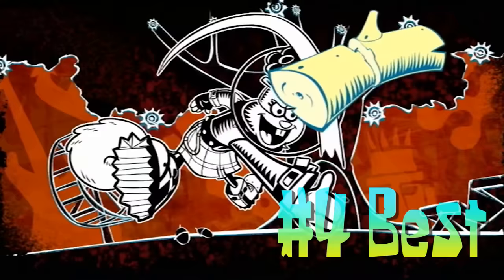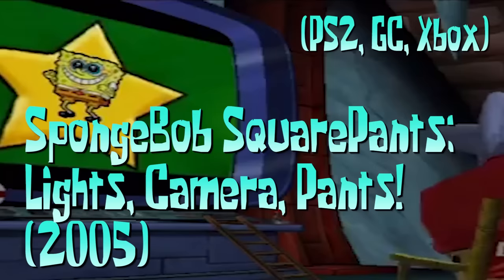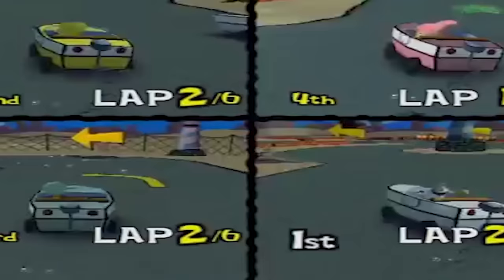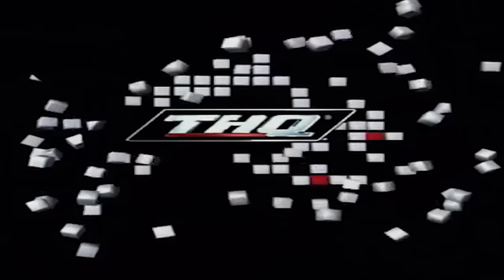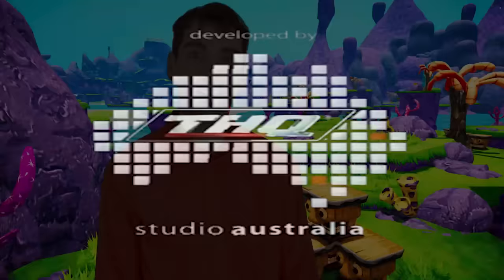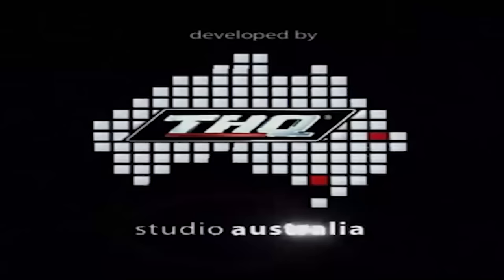For the fourth best: SpongeBob SquarePants Lights, Camera, Pants! Now this I like a lot more. What setting is more perfect for SpongeBob than the crew playing some Mario Party-style minigames together? We're always getting a new level or style, the voices chime in at just the right times, and it feels very fresh. Obviously the cutscenes are a bit dated — it's from the 2000s, so no surprise there. A nice bonus is this one actually came from the THQ branch in Australia, and it's always nice to see some creative talent coming from down under. Shame they later went bankrupt.